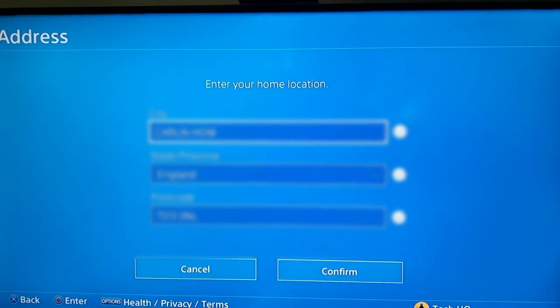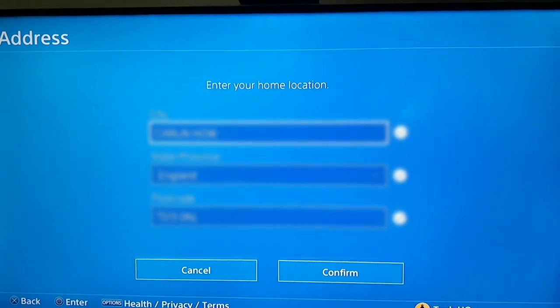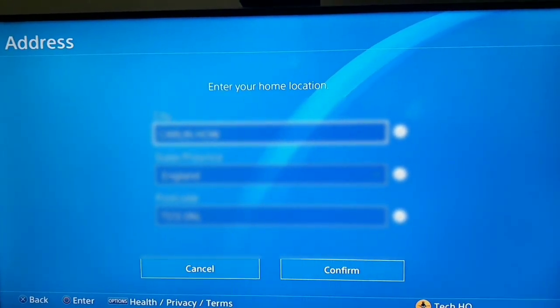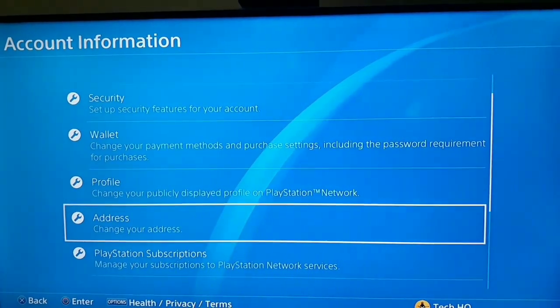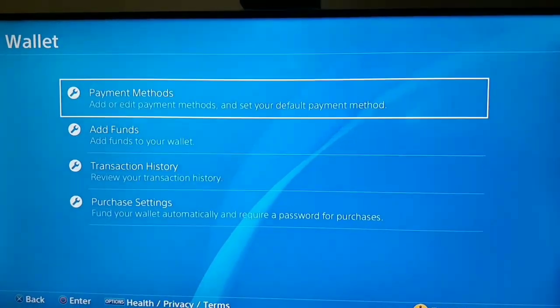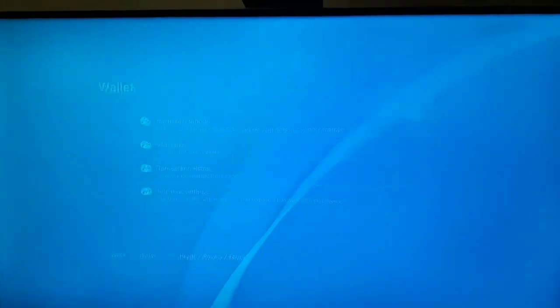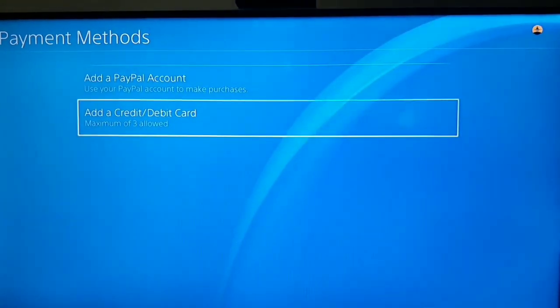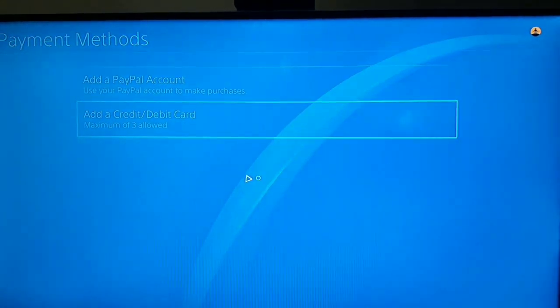Now let's go to the second way to fix WC-347-4. Go back and select Wallet to change your payment method. After that, select Payment Method, then select option 2: Add a Credit Card or Debit Card.